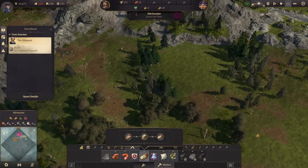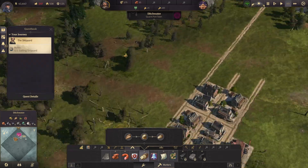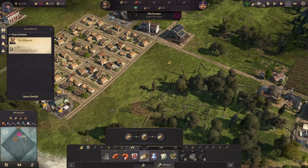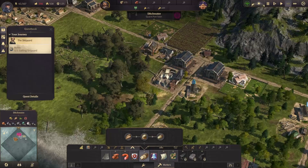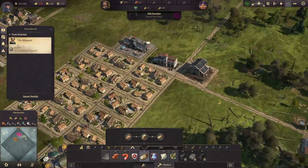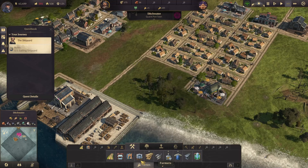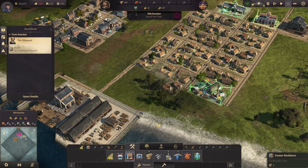We need to expand a bit. The problem is I don't really have any more space for my farmers. Should I make another district? I don't really want to move into this area because I want to separate this as a production area. I guess I can occupy this other place instead — yeah, let's just do that.